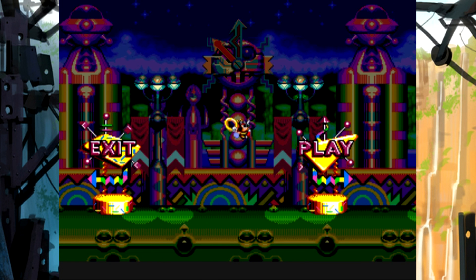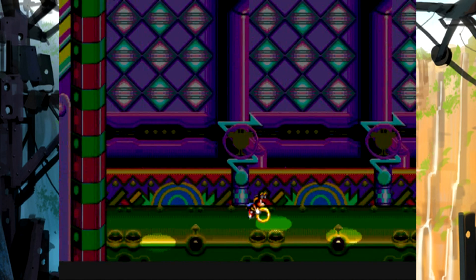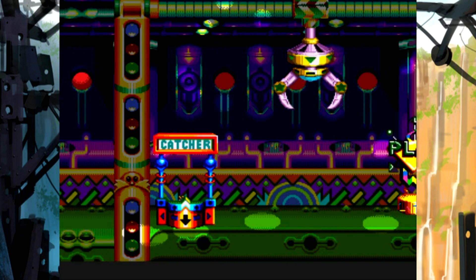Charmy is pretty much the most OP character in this game because he can just fly all over the place. And unlike Tails, he doesn't get tired, so you can just fly everywhere, which is awesome.